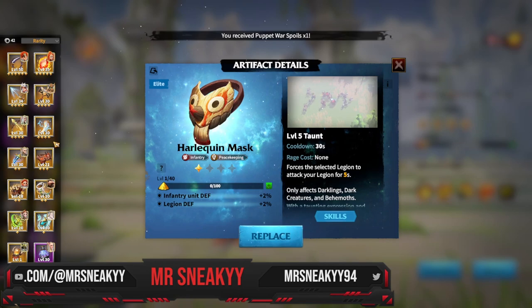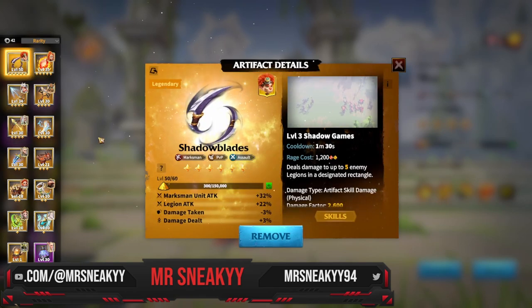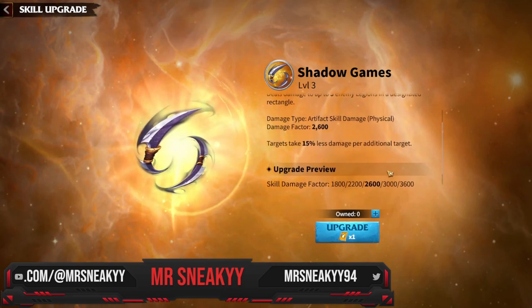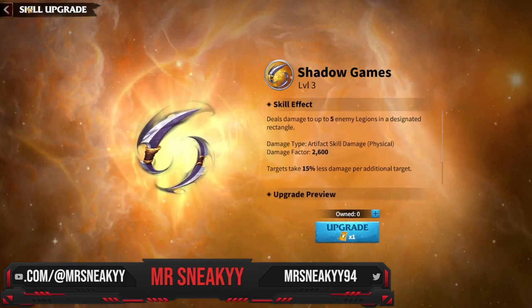Everything has a purpose with artifacts, and your investment choice also comes down to your goals. I'm going to go over the best investments for PvP and for raiding separately, since those are two different categories with different artifact choices. The best investment I've made so far is Shadow Blades — one of the strongest artifacts archers can run, due to its absurd 3600 skill damage.